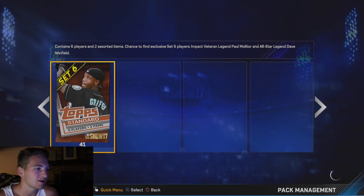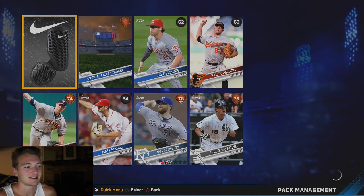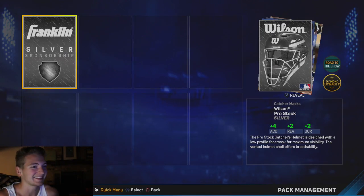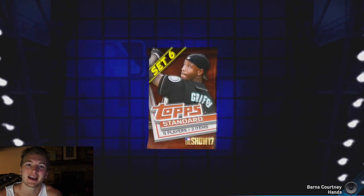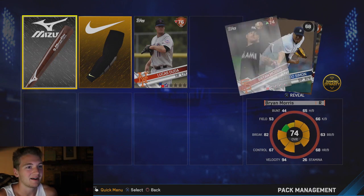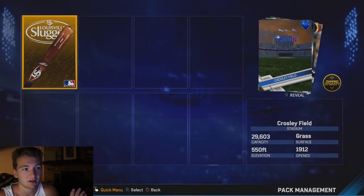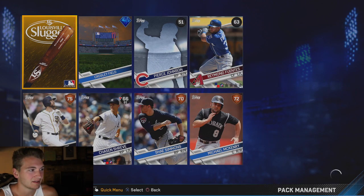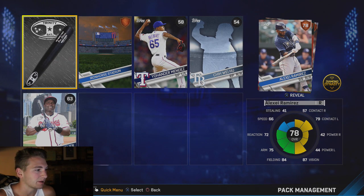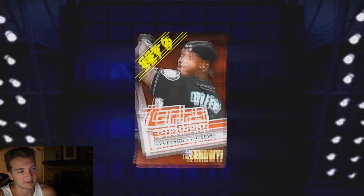Did you guys see what happened with Yasiel Puig a few days ago? That was hilarious — he hit a home run then he flicked off the fans with both fingers, and he got suspended for a game and I bet he got a big fine too. We got a catcher's mask and nothing. We're already down to 39 packs. We got a gold arm sleeve. We're down to 36 packs left. We got our first diamond I guess — Crosley Field, which I got awarded in a post-game reward. It only goes for like 1.3K, so that's nothing too special.